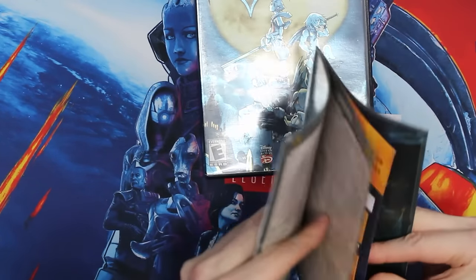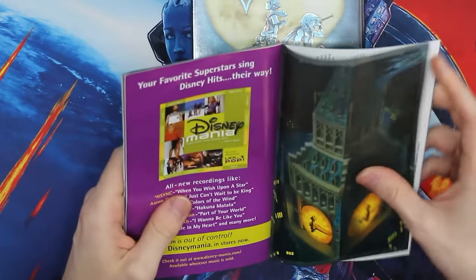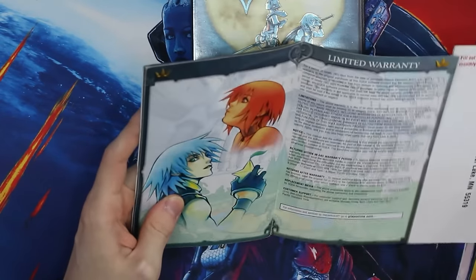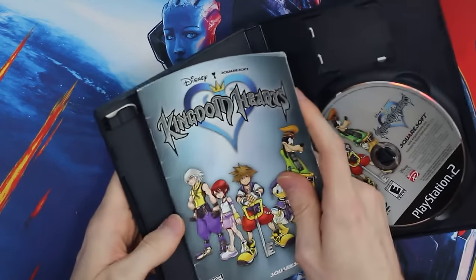Towards the back are figures you could collect for Kingdom Hearts, the strategy guide of course, Disney promotion, and some beautiful art — especially this one I absolutely love. Then the actual marketing slip you could send to companies to give your feedback. Just a very art-driven game and art-driven series.